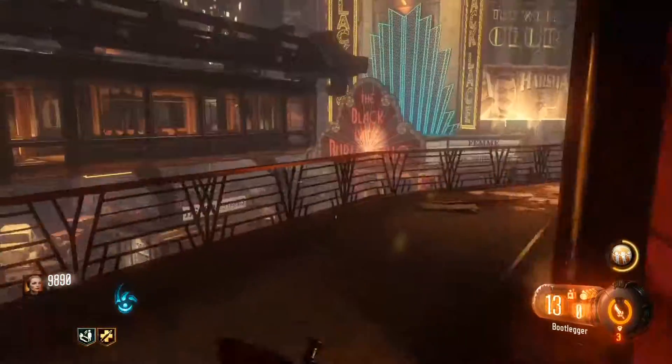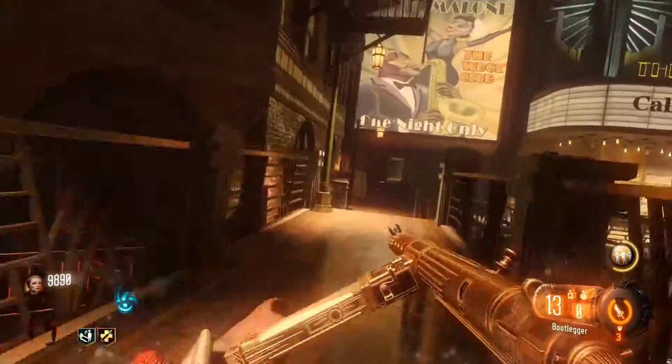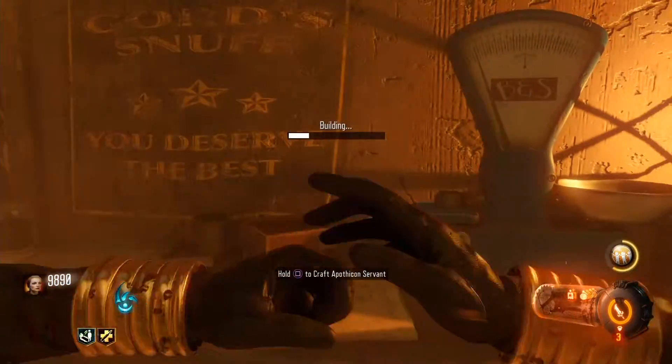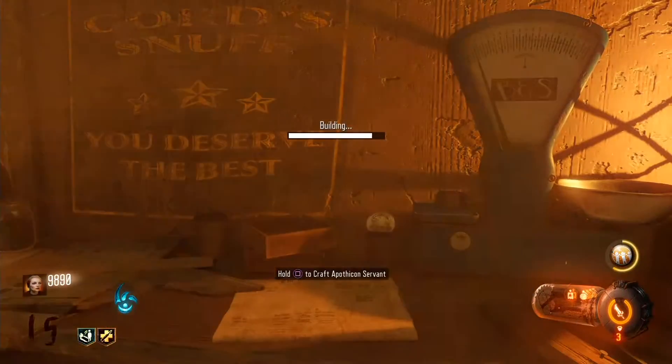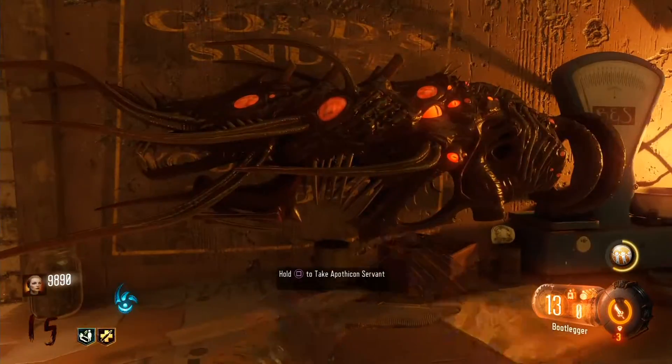So, once you're holding all three pieces, head on over to a crafting table. There's one located in each of the three districts — they're not hard to find. Here I'm in the Footlight District. Craft it and pick it up. Check it out. Look at this thing — it's beautiful.